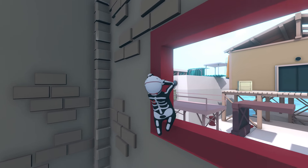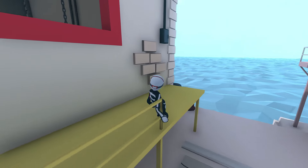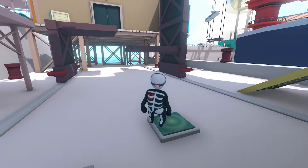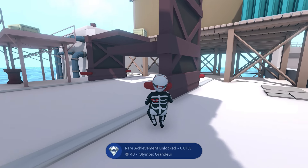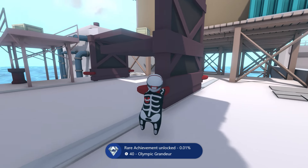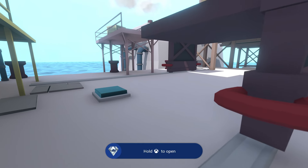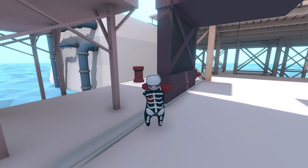Climb through and we should be good — the achievements are a little delayed so it should pop in a few seconds. Now we have this next area where we have to go through that door. There's the achievement. We have to set up these platforms so we can climb up and get that wooden box, put it on the button, then move the platform so we can jump across to the other side to the open door.